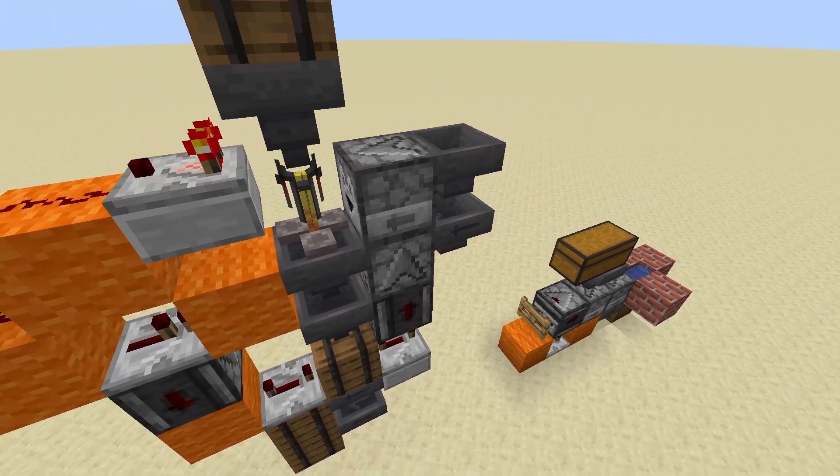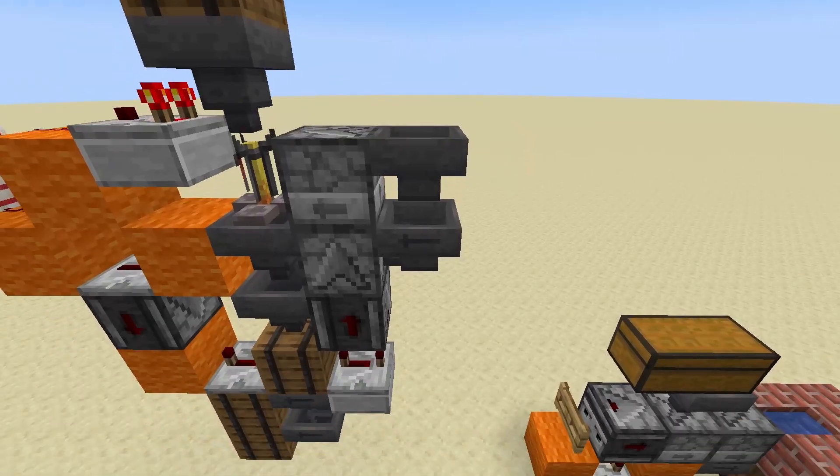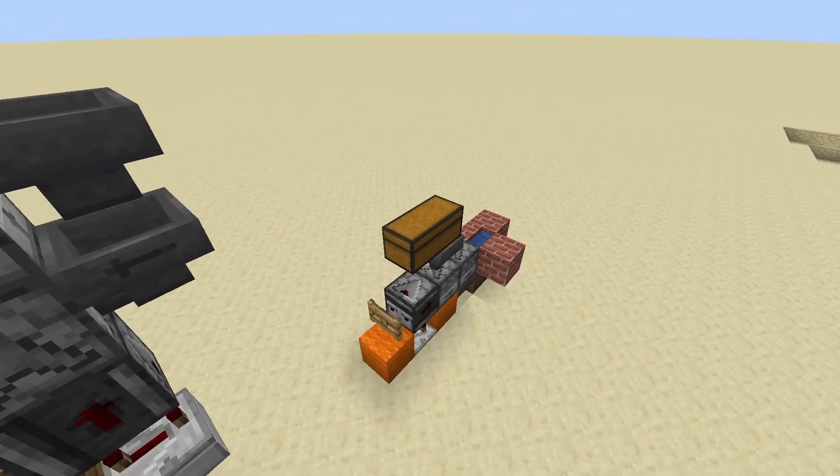Over here we have two droppers — one facing up, one facing left. These need to be supplied with water bottles. The system, which I'll go over in a minute, will automatically fill water bottles for you.